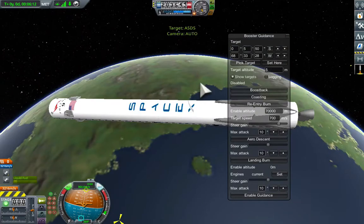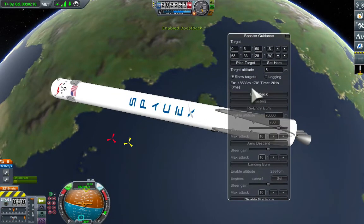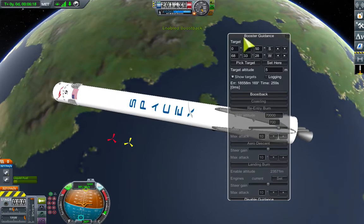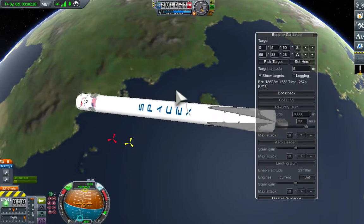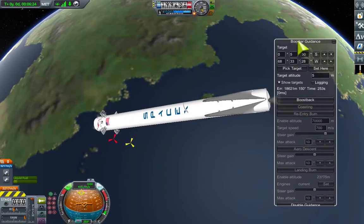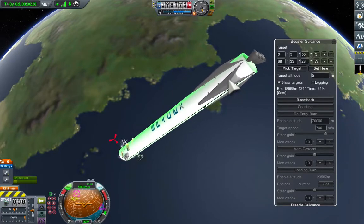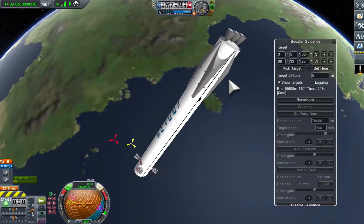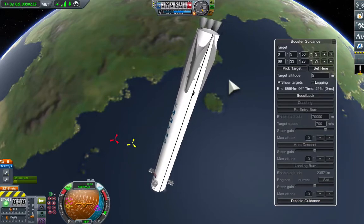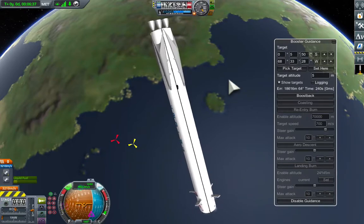First, set your landing point. You can set it to a vessel, select it from the view, or enter latitude and longitude. Now we'll enable it to do boost back and you can choose which stage you enable, or you can just say enable guidance and it will select for you.